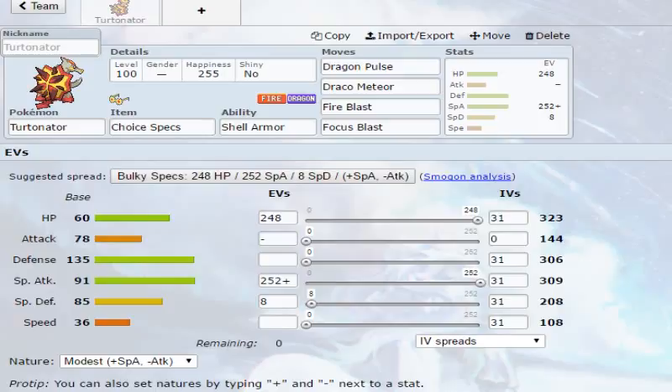Its Special Attack and Defense stats are pretty much head-on with each other, even though we don't have any investment in Defense. As for our move pool, we'll have Dragon Pulse and Draco Meteor for our Dragon-type coverage, Fire Blast for our Fire-type coverage, and Focus Blast for other-type coverage — it's a pretty powerful move.